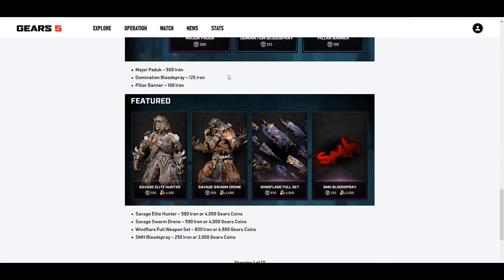In the featured section we actually get two characters, which is pretty cool - Savage Swarm Drone and Savage Elite Hunter. Unfortunately I already have those. We have the Shake My Head Blood Spray, and the Wind Flare full set, which looks pretty cool - I'll probably get that. You can see how much it costs in iron and gold.